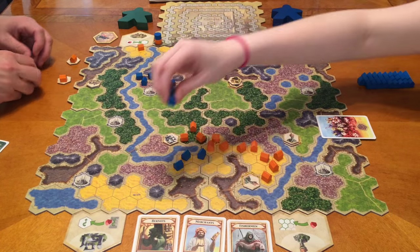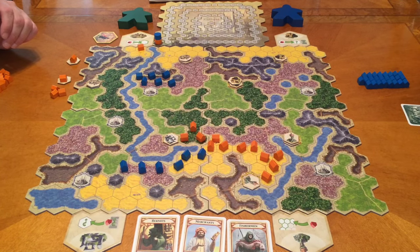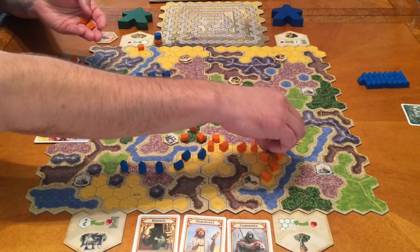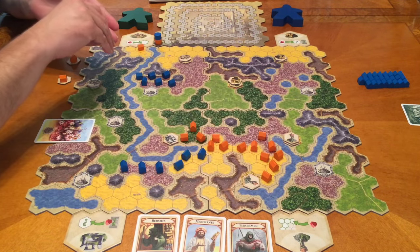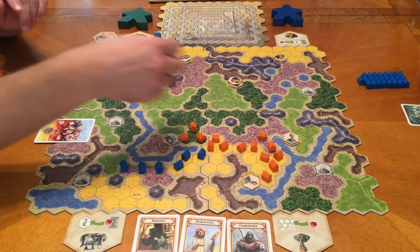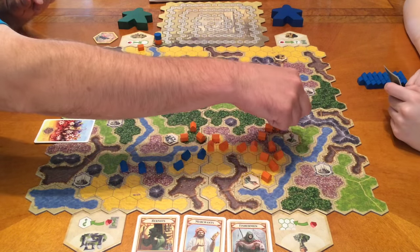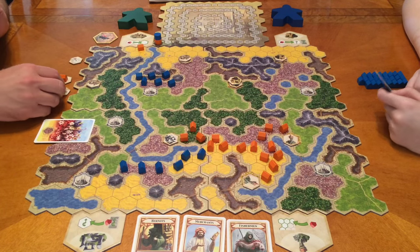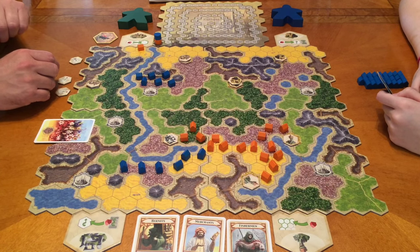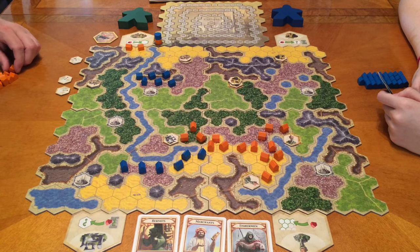Dad has more flowers and plans to stay along the water with them. He can split placements — if adjacent to flowers in two spots, he can put two there and one elsewhere. He uses the Oracle to place an extra building and then places another on the edge using the tower. He's a bit indecisive but goes ahead and commits to the placement.